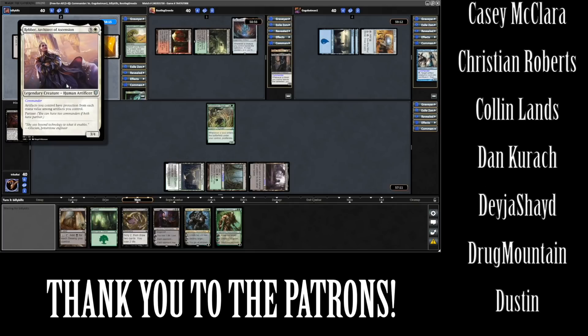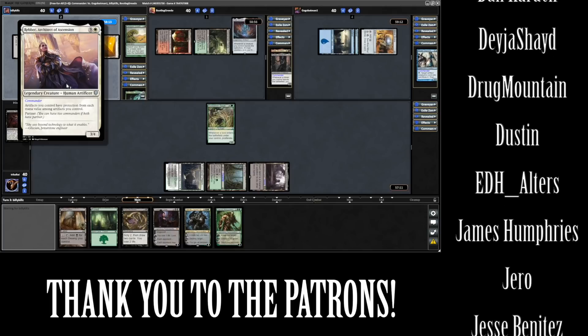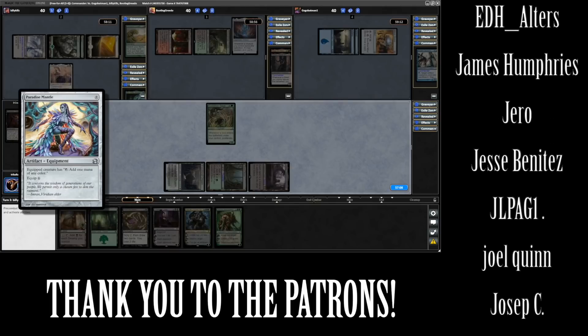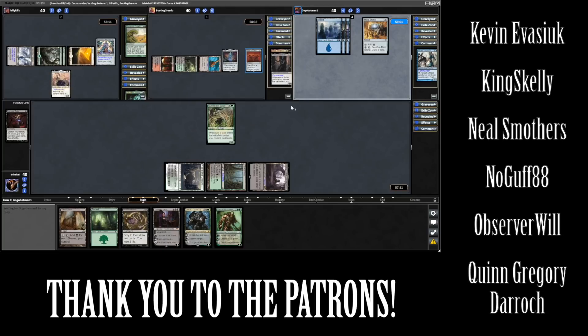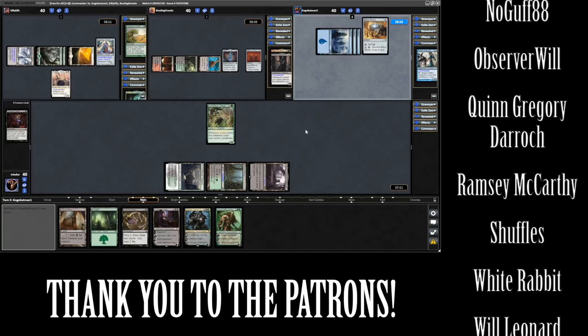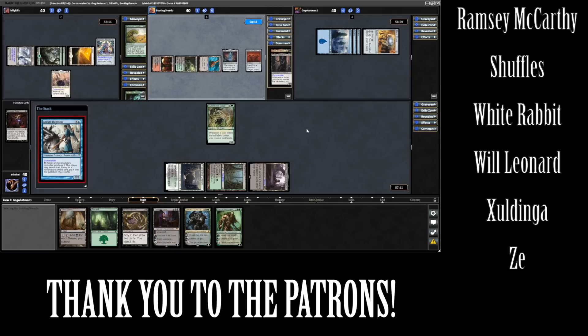And the first commander of the game, Rebek, Architect of Ascension, followed by a Paradise Mantle. Greedo, down to three cards in hand, plays Altar of Dementia. And there is that fourth piece of mana for Go-Go, so it is a turn three Arcum Dagsson.